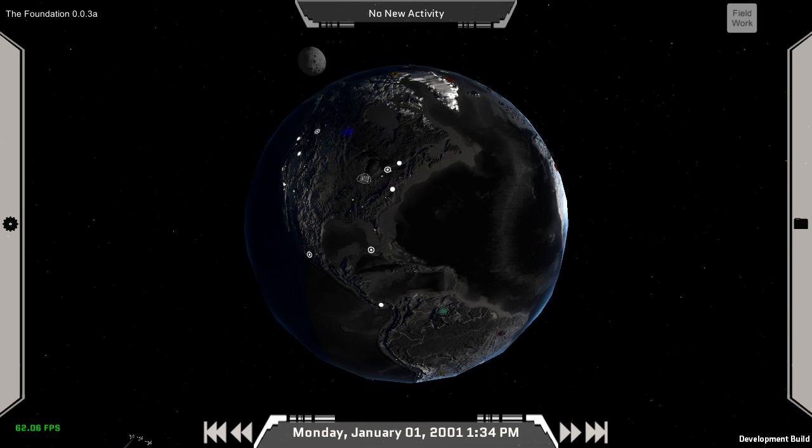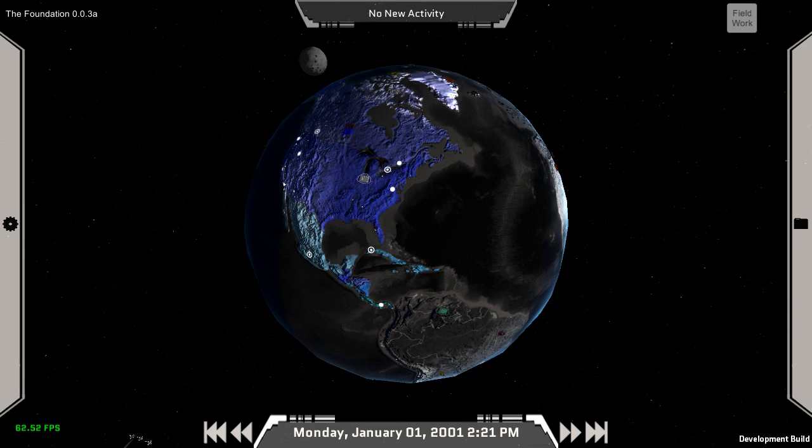Hello and welcome to another progress update for the foundation. This week I was diving heavily into the personnel screen, but I just haven't been able to fully nail down a design that I like. I'm trying to get the flow of moving through the menus to feel right — not cluttered with information, but having everything you need. Hopefully next week I get that design nailed down and it will be shown off.